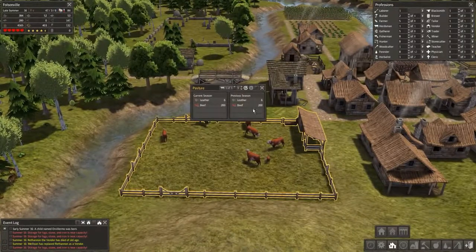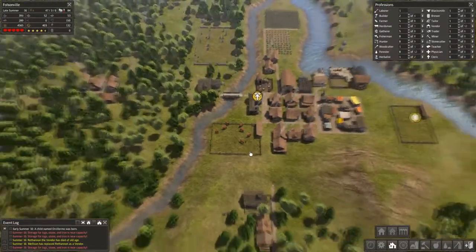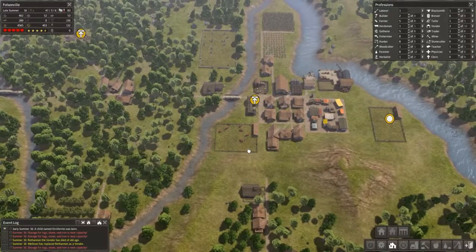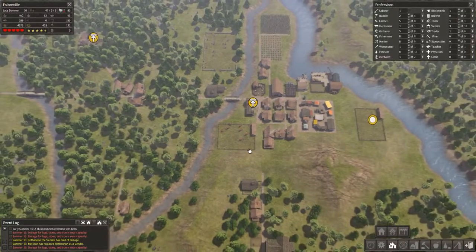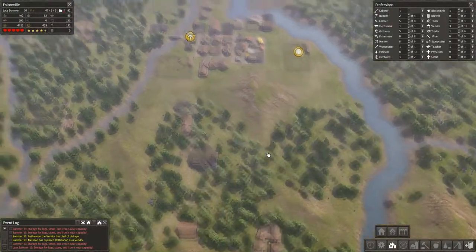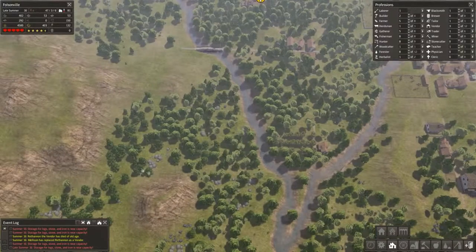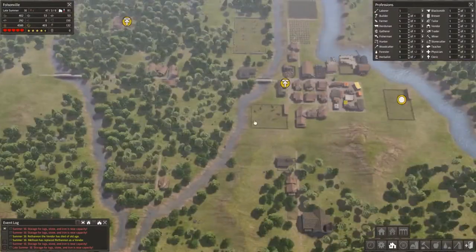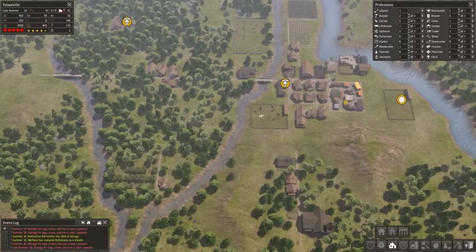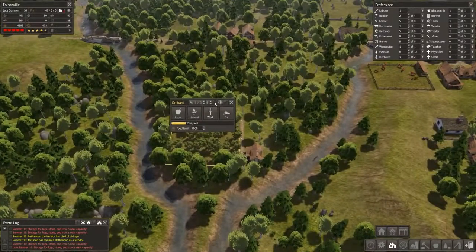Speaking of children — little calves! Look at that, we're producing beef and leather — 200 a season and six a season. That's pretty good. Shortly I'm going to have to make some tough decisions about where I want to grow and expand, because we need to make sure we have areas for farming and pastures. We're going to expand so we have a lot more cattle going on, as they're very beneficial to us for many reasons.